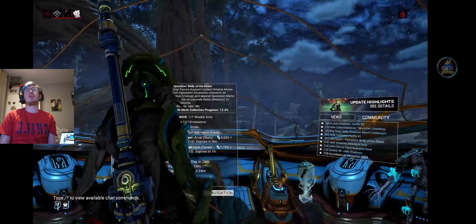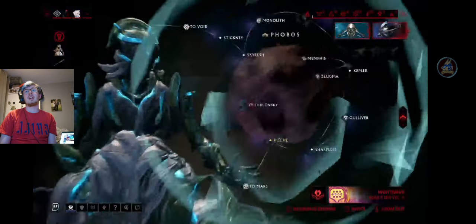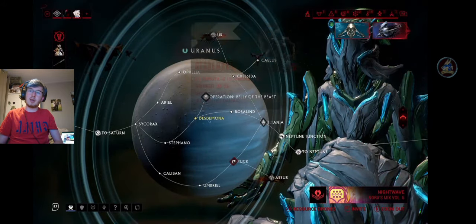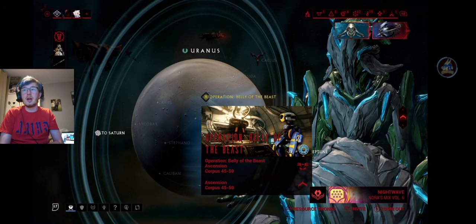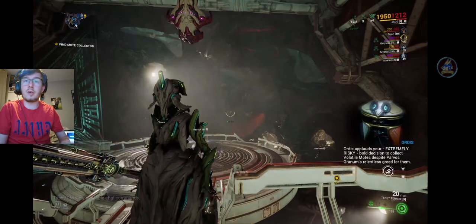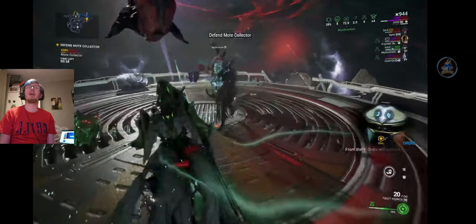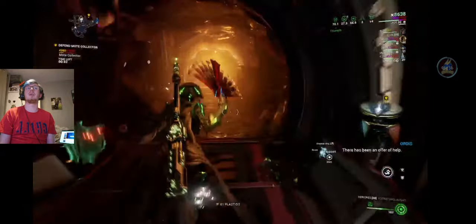So that was a little look at just one of the Mission Alerts. The other way is you go down to Uranus and you will see Operation Belly of the Beast - it is a node called Brutus. You can either do the regular Ascension when you click on it, or there is the Operation Belly of the Beast Ascension. The Operation one is the one that gives you the volatile motes you need for the clan event. The Stalker is here as well to help, which is the secret I was going to tell you about later on - I will tell you about it after this mission.